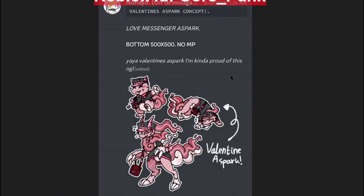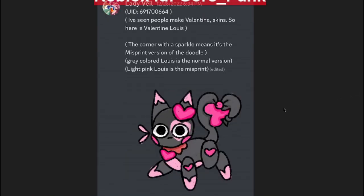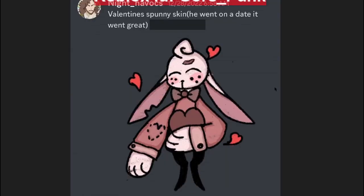Valentine's A-Spark line — not bad at all, kind of has a private school look because of the suit. Valentine's Day Lois — not bad, looks like his tail got tied into a knot and made a heart out of it, and I actually like that. Valentine's Day Spunny — I really like how this looks, it has this old-school color to it, really nice looking, and it's from my boy Night Havocs who comes in my streams.